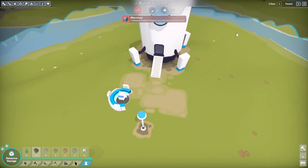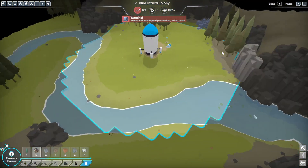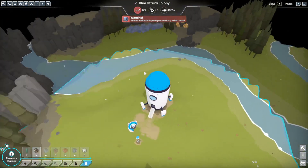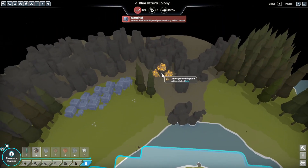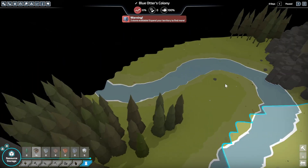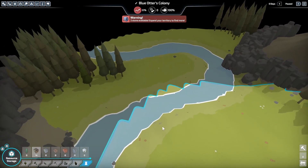Okay, so we are paused right now. I want to take a look around to see what all we've got. We've got some stone over here, fishing over here, more stone over here, some gold deposit, and then we've got some streams over here to go through.